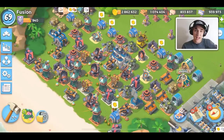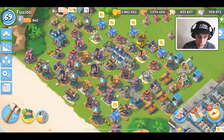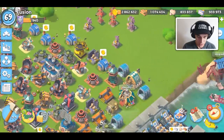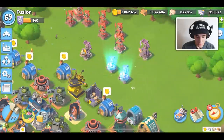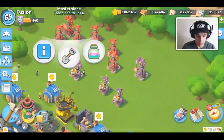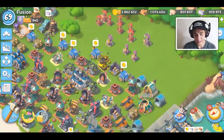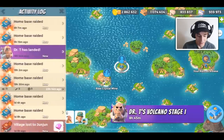Welcome back to a new Boom Beach video. Today I'm on my main account and we're going to try to get some big upgrades done. Before we jump into battles, I'm going to remove one of my troop damage guardians and drop down a resource reward guardian because I want to get loot faster. I do have a second builder and that's why I'm boosting it up. I also boosted up help in Gumbo energy so we get a bunch of wins in today's video.